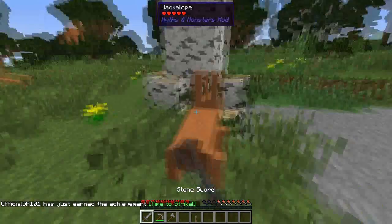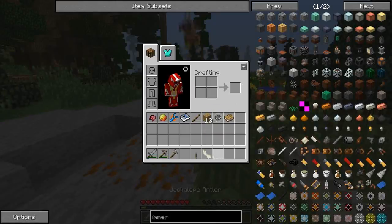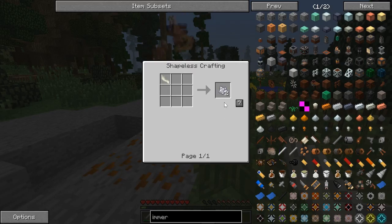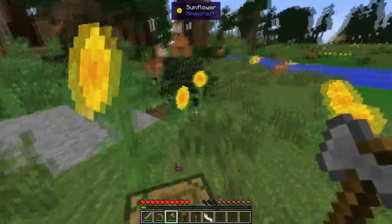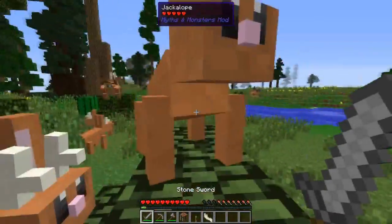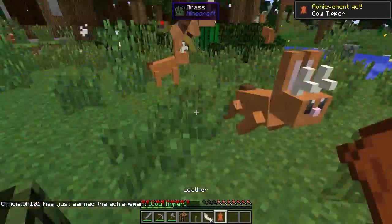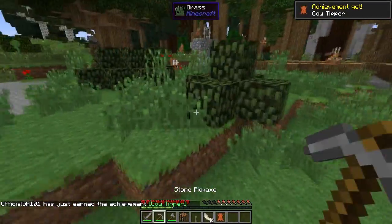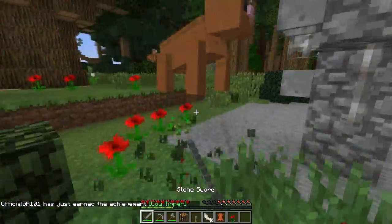Make a sword — boom! And then a regular axe — boom, baby! Die, die! What did he drop? He dropped a jackalope antler. I thought I turned down the spawn rate for all the Missing Monsters mobs, but apparently I did not.